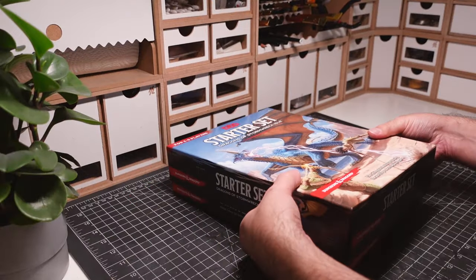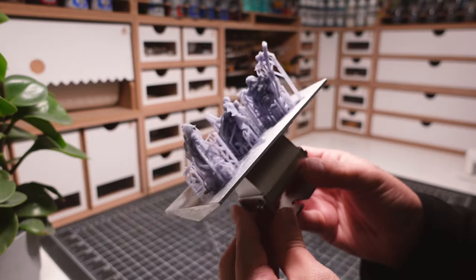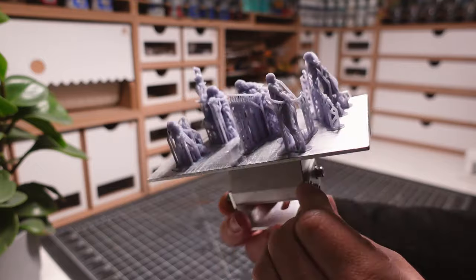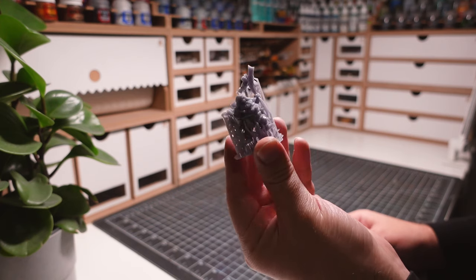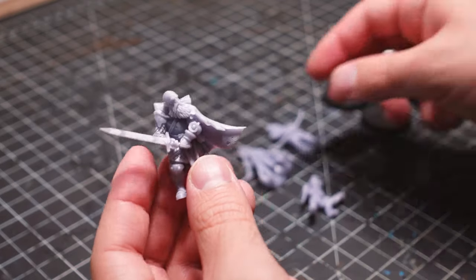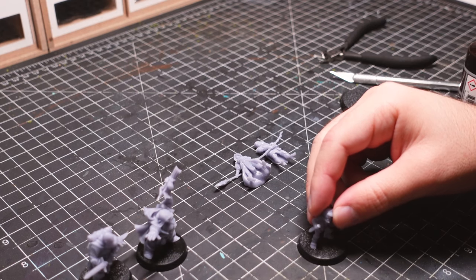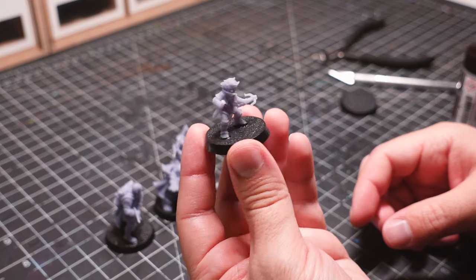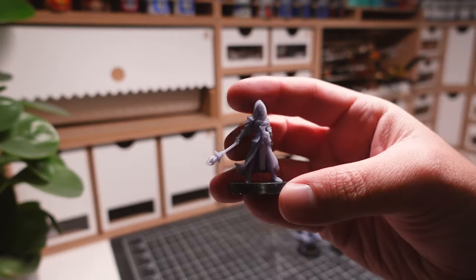I'm going to base my party off the character sheets found in the newest 5th edition starter set. For the miniatures, I've decided to 3D print them. This is going to give me a ton of flexibility and allow me to hunt for the perfect figures for each of these characters. Being able to search for and print my own miniatures has made the hobby much more interesting to me. Whether it's a creature list for a campaign or a roster for a skirmish battle, I love finding the perfect miniatures to print and fill these spots.